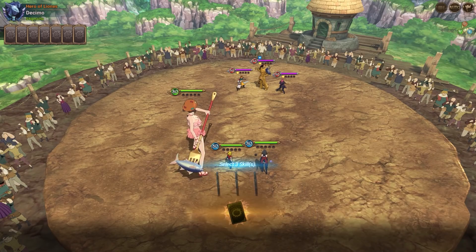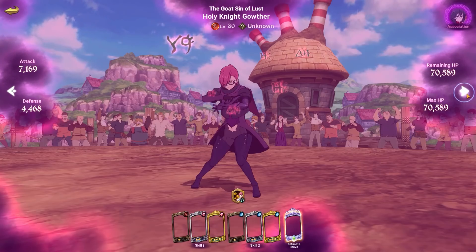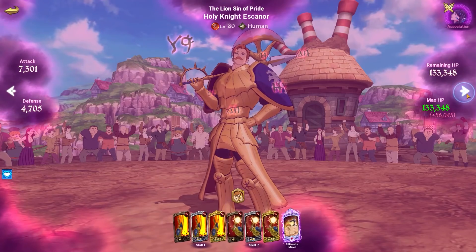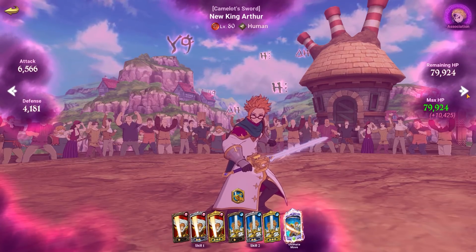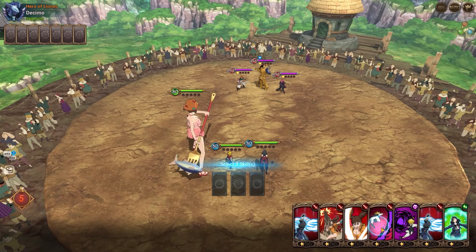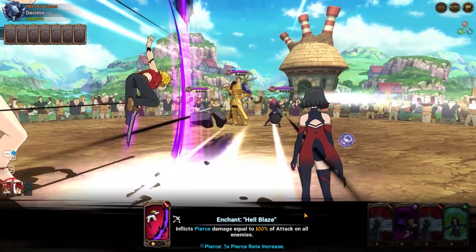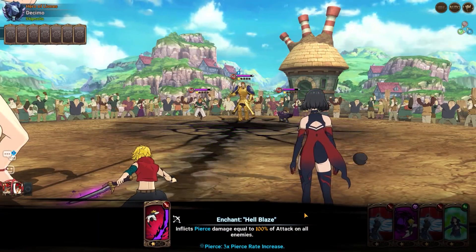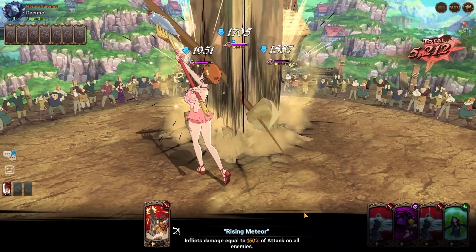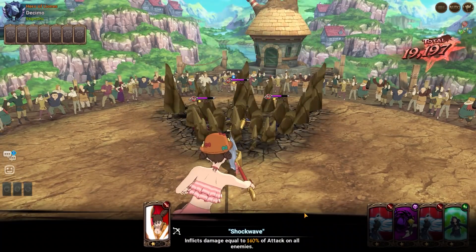Alright, let's see what he's using. Is he doubling up on HP food? Let's just get some attacks going. He has Red King — feels bad. She's doing no damage, this hurts. This is painful.